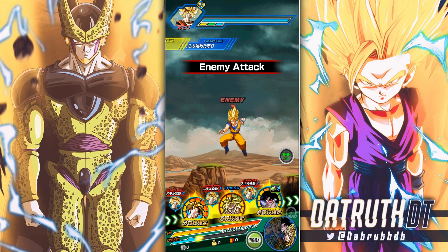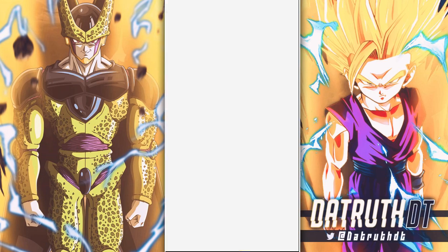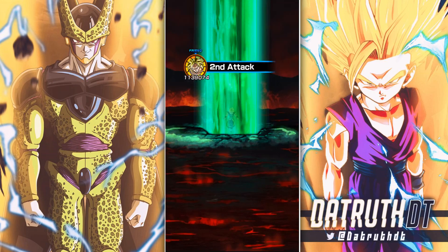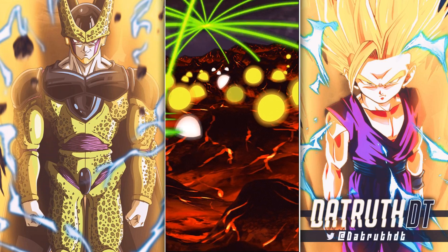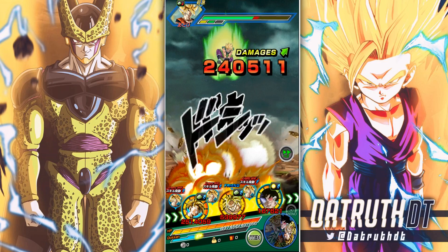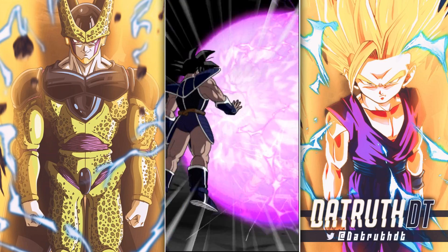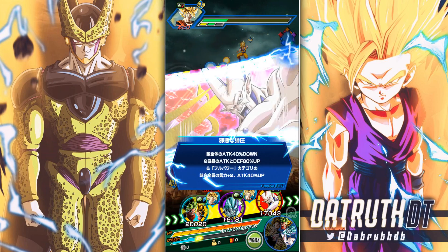Omega is just going to be crazy, but he's one of those units that's godly on one team and that's pretty much it. Later on, when we eventually get another Shadow Dragon Saga leader — probably like LR Super Saiyan 4 Gogeta or something — I could see Omega being very good on that team, probably better than Physical Omega, because he's going to buff Ultra Full Power Super Saiyan 4 Goku. But I think that's it in terms of the big Shadow Dragon Saga units on the team.